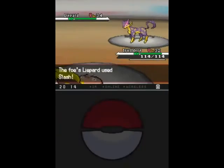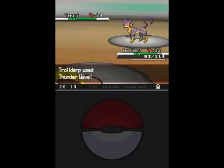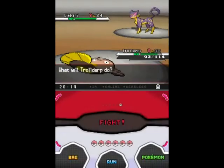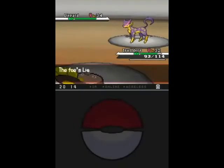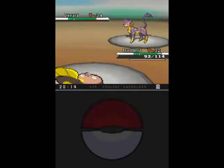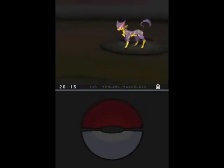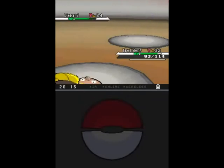In most games, Hyper Potions are pretty much a guaranteed full heal right up until the end of the main story. It's not until you get into really higher levels that you need to use Max Potions. Full Restores are always useful for the added chance of healing status. This thing is a Liepard. It may or may not have Limber, which means my Thunder Wave will be useless. Yep, it's got Limber. Given that Liepard is not the best attacker ever, I can safely just Discharge spam on it.